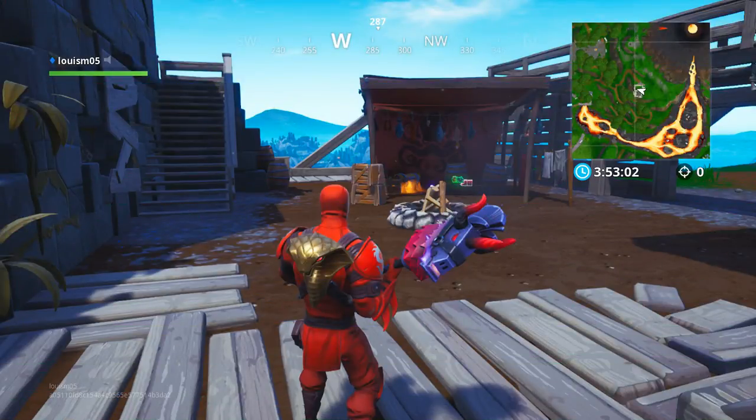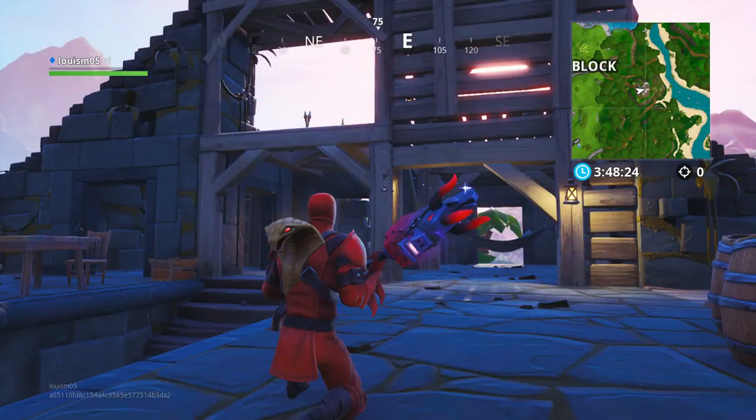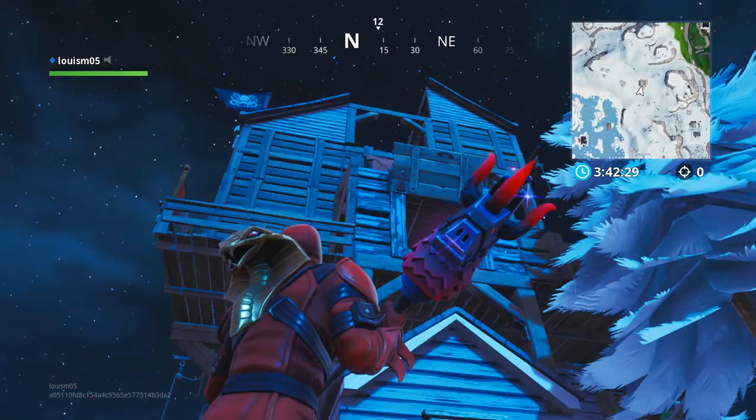The first one is just northwest of the new volcano. The second one is in between the block, which has Benmovan next to Junk Junction, and the New Lazy Lagoon. The third one is on the mountain southwest of Salty Springs. The fourth one is southwest of Tilted Towers.